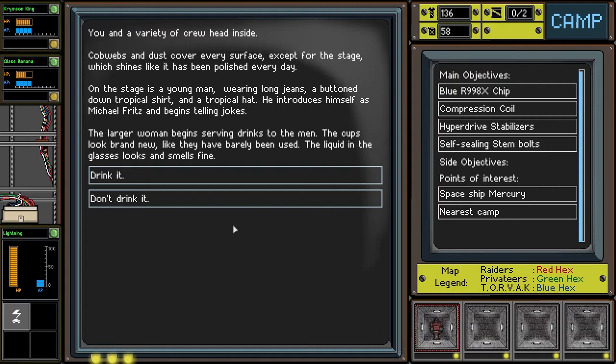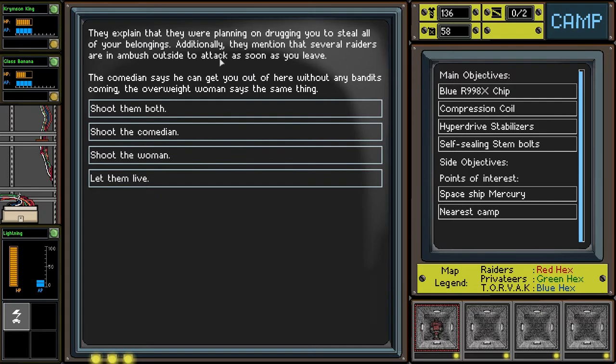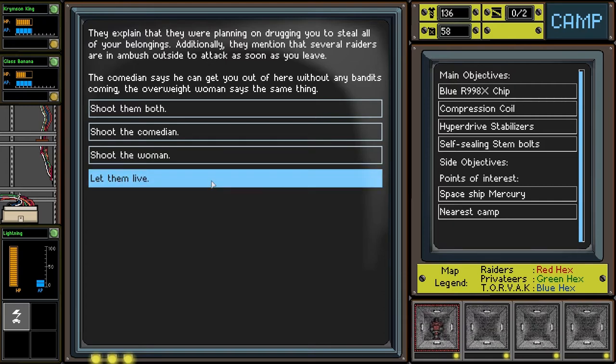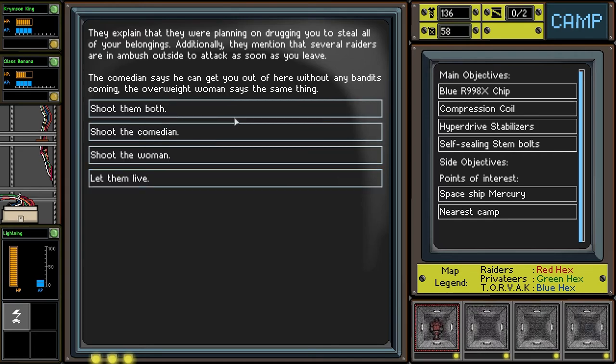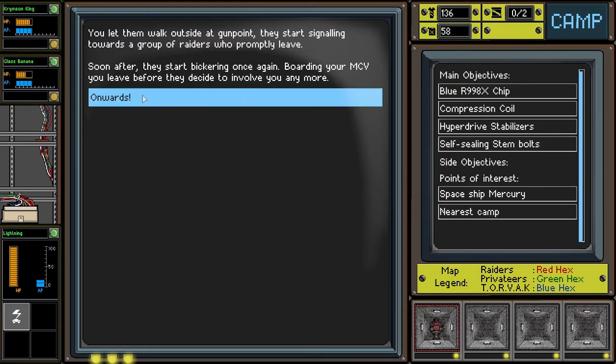You and a variety of crew head inside. Cobwebs and dust cover every surface except for the stage, which shines like it was polished every day. On stage is a young man wearing long jeans, a button-down tropical shirt and hat — he introduces himself as Michael Fritz and begins telling jokes. A large woman brings drinks, but this seems like a trap — we're not going to drink it. You sit calmly and refuse your drinks; no one touches the glass. The comedian and woman suddenly begin to look incredibly worried. Interrogating them, they explain they were planning to drug you and steal your belongings, and several raiders are in ambush outside. They offer to get you out safely, and you let them live — walking outside at gunpoint to signal the raiders to leave.